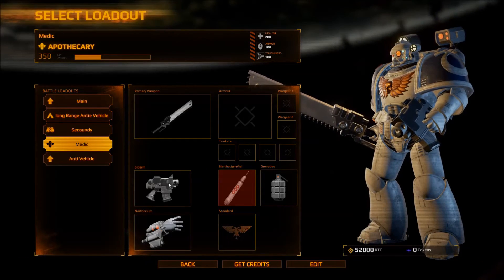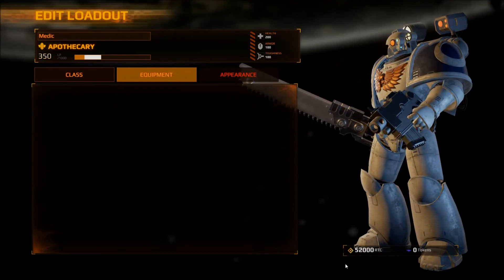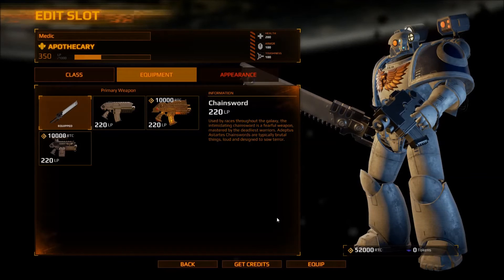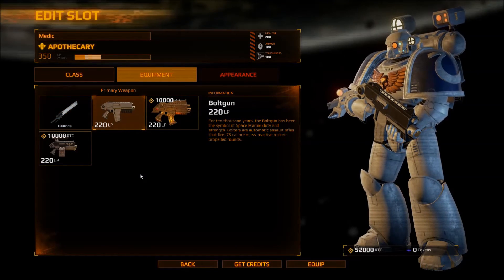I'll rename the classes after I'm done making them. This one — I have this video actually. Medic — he's mostly medic. Can I change his chain sword? No, you're going bolter — bolt gun. For a thousand years the bolt gun has been the symbol of unflinching duty and strength. Bolters are standard-issue rifles that fire 0.75 caliber mass-reactive rocket-propelled rounds.